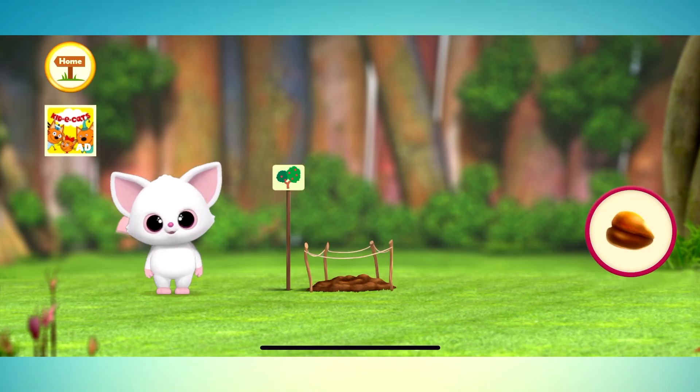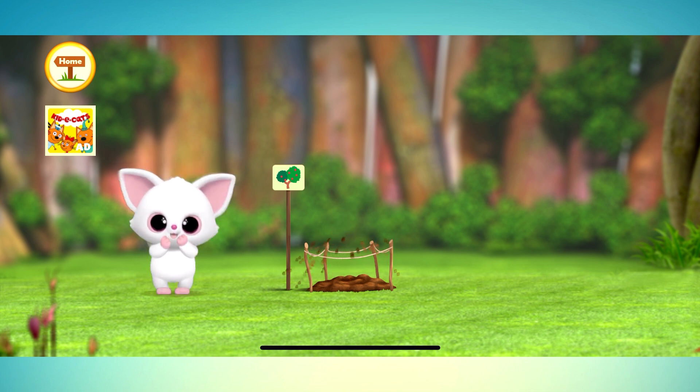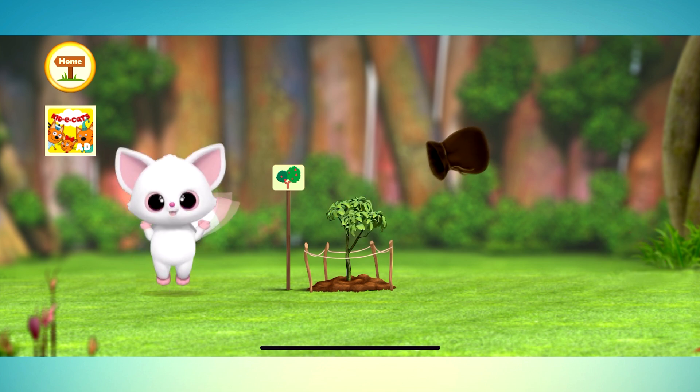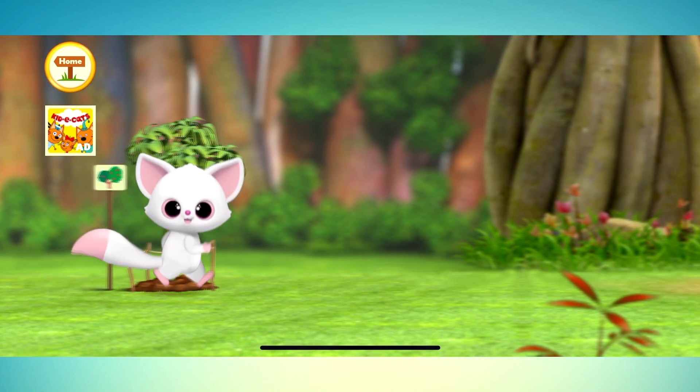Plant a seed into the ground. Let's add some fertilizer so that the tree grows really big. Good job. Now we need to water our tree. Let's get a watering can.